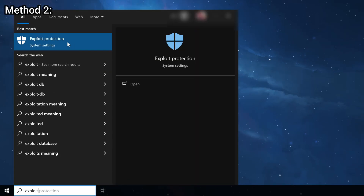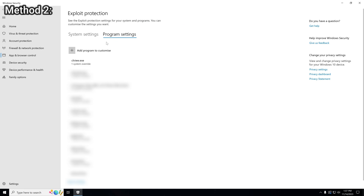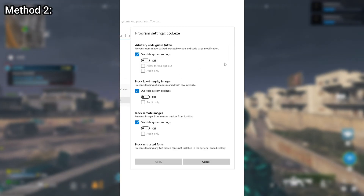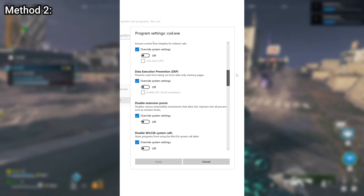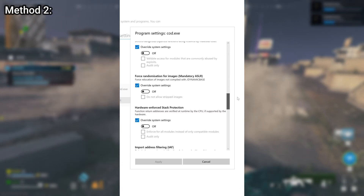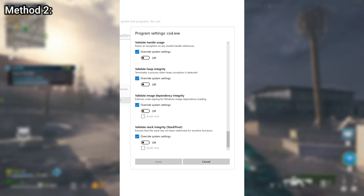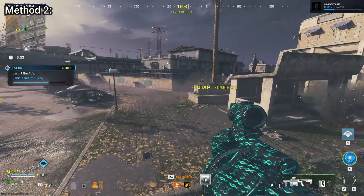Method 2. Go to Exploit Protection Settings in Windows. In Windows 10, you can just type Exploit Protection Settings into the Start Menu. Click on Program Settings. Now click Add Program to Customize. Select Choose Exact File Path, browse to where your Call of Duty installation is, and select Code.exe. This will open the Program Settings dialog box. Click on Override System Settings for everything under this and make sure it is Off for everything. A few might be on by default, so you'll have to change them to Off. After doing this, I was without crashes for an hour or more, but the game still crashed.